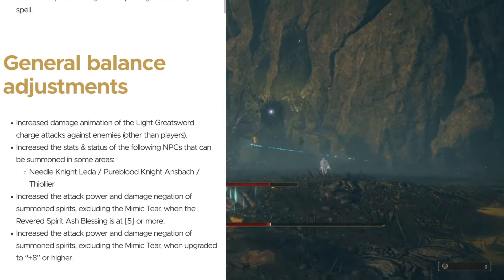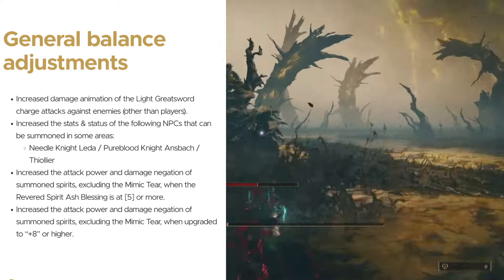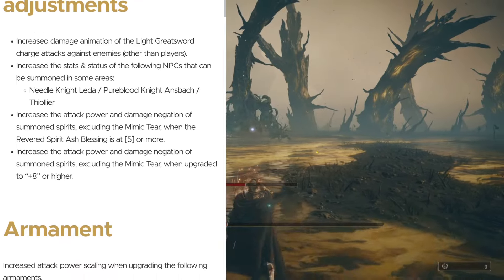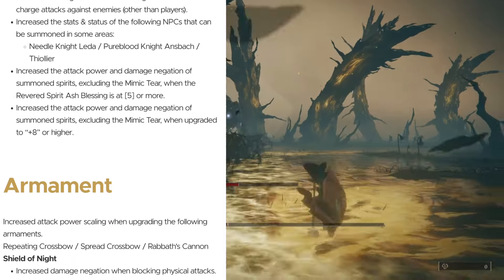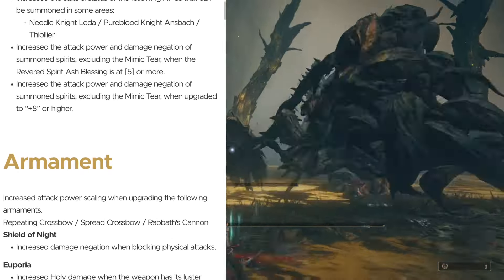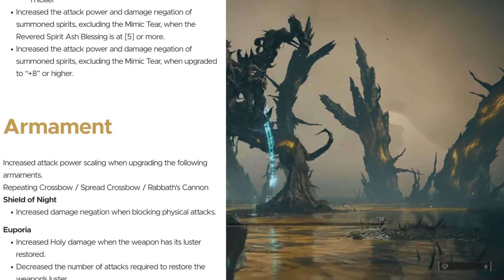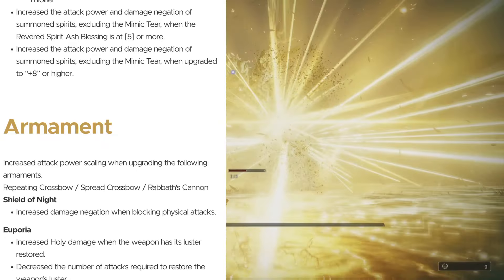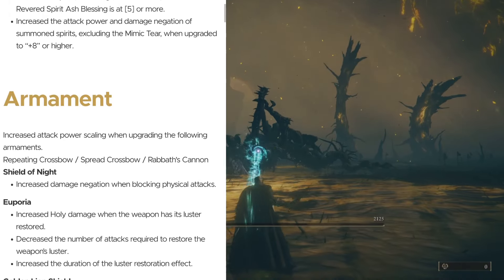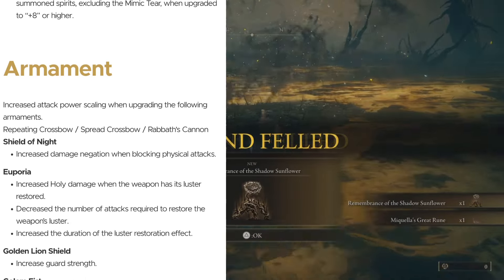We move on to general balance adjustments. First, increased damage animation of the light greatsword charge attacks against enemies other than players. Increased the stats and status of the following NPCs that can be summoned: Needle Knight Lita, Pure Blood Knight Ansbach, and Thalier. Also, increased the attack power and damage negation of summoned spirits excluding the Mimictear when the revered spirit ash blessing is at 5 or more, or when upgraded to plus 8 or higher. So all spirit summons got buffed except for the Mimictear, and that light greatsword charge attack is slightly stronger against enemies.